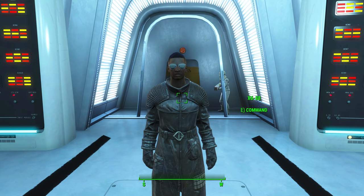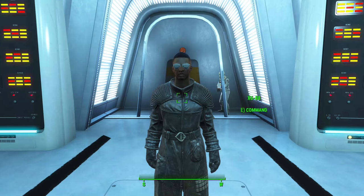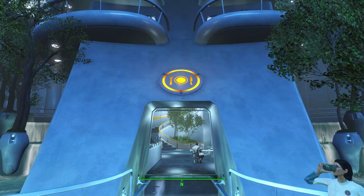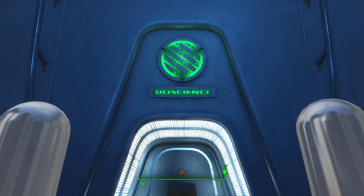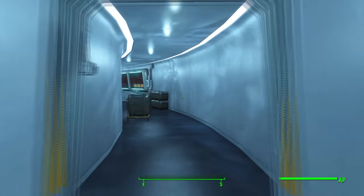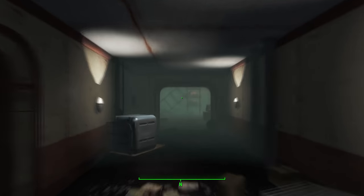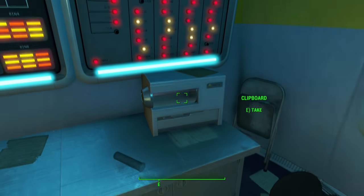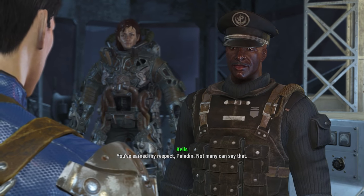Next, I'll go over my recommendations on what you should do before being banished from the Institute. First, I recommend that you complete Institute main quests up to Mankind Redefined. This will allow you to recruit X6-88 as a companion — I suggest that you unlock his companion perk, which you'll be able to keep with you even if he eventually turns hostile. I also recommend checking the top floor of the cafeteria section of the Institute for a magazine. I also want to remind you to retrieve Virgil's FEV serum. After giving the serum to Virgil, Captain Kells will eventually speak to you about him and his situation — successfully passing a speech check will allow you to obtain a unique power armor piece.